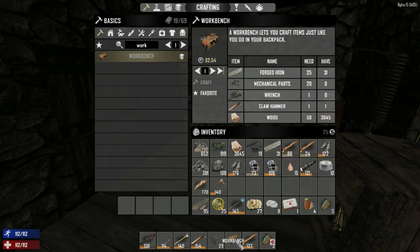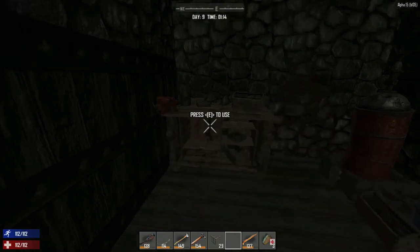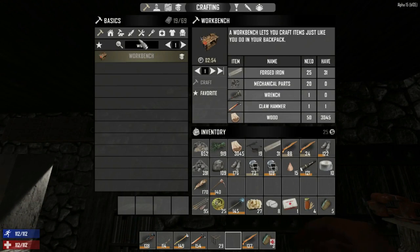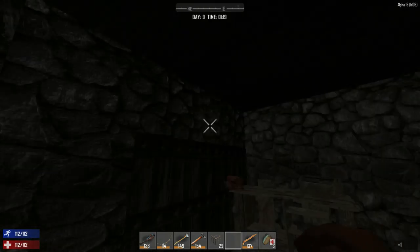We are done crafting the workbench! We can put it right in here — it's not as big as I thought. This is our crafting station area. Maybe we'll put some more secure chests up along the top of the wall.